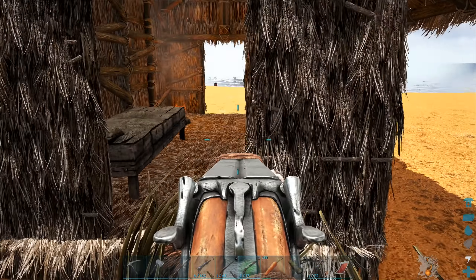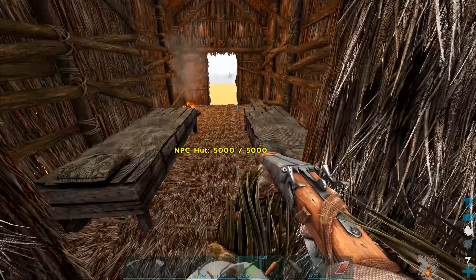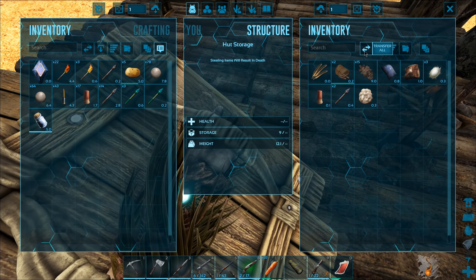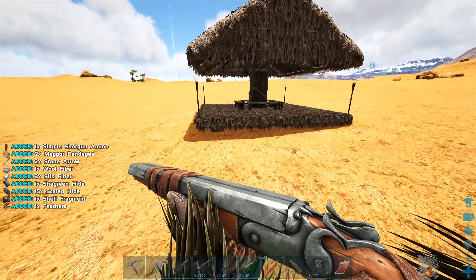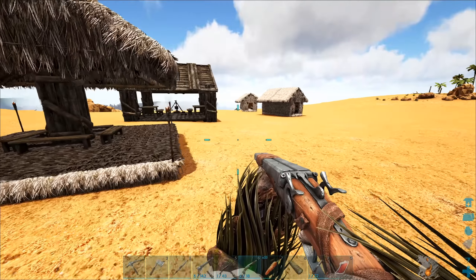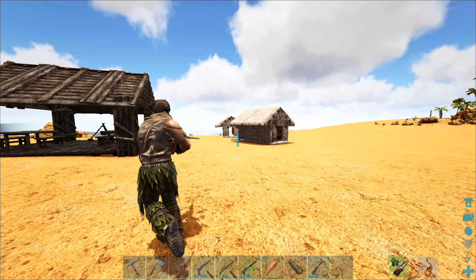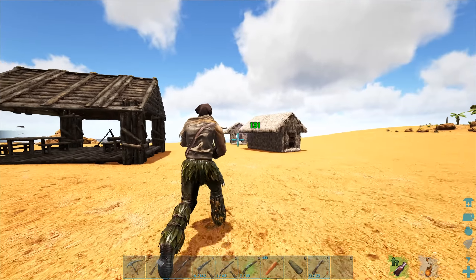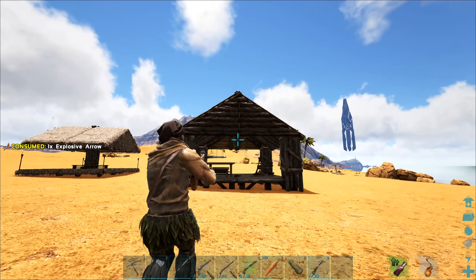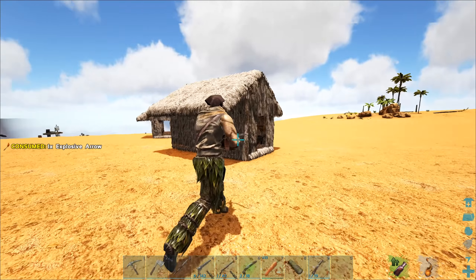I think we should be good to go. I feel like most of the NPCs are dead if not all of them, but let's hold on to the shotgun just in case. This one didn't have anything in it. This one doesn't have anything in it either. Not every single hut is going to have something in it, so gotta bear that in mind. We got some bandages from that one, nice. Only one hut had something.